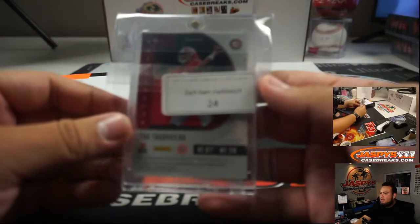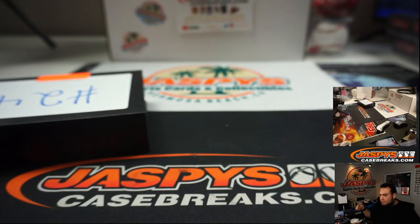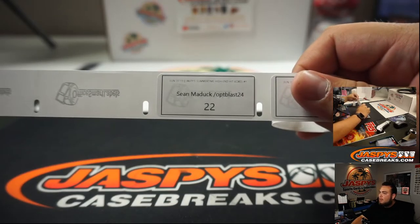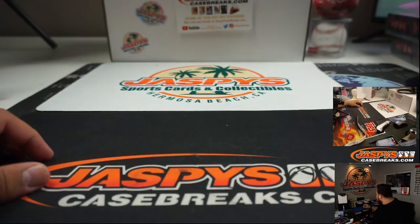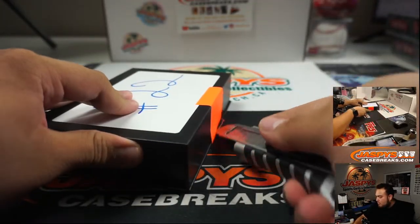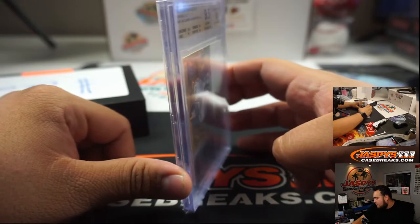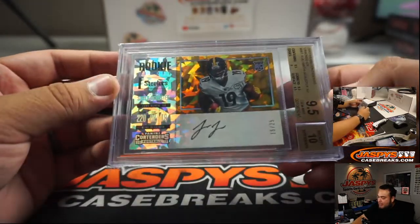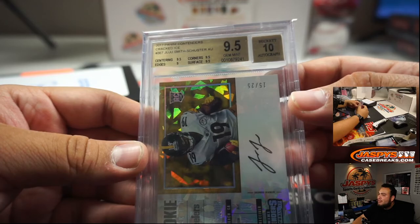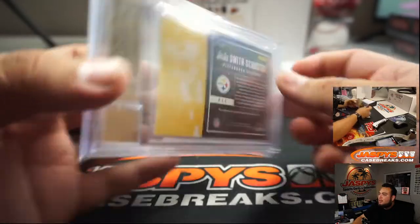Sean, box 22. We got ourselves a 9.5-10 rookie Cracked Ice of JuJu Smith-Schuster. That's nice — 9.5-10, and it is numbered 15 out of 25. Beautiful. Sick.